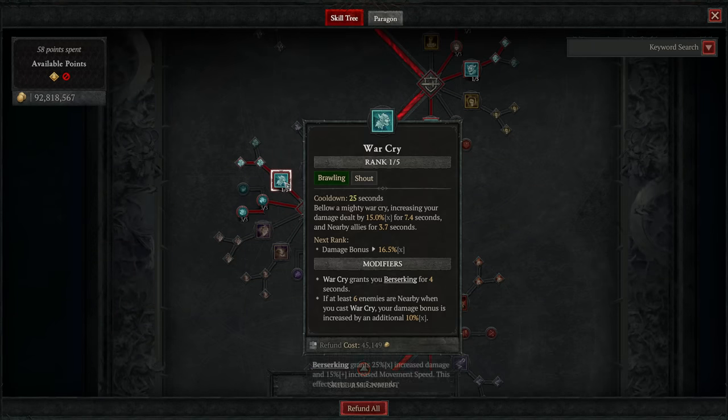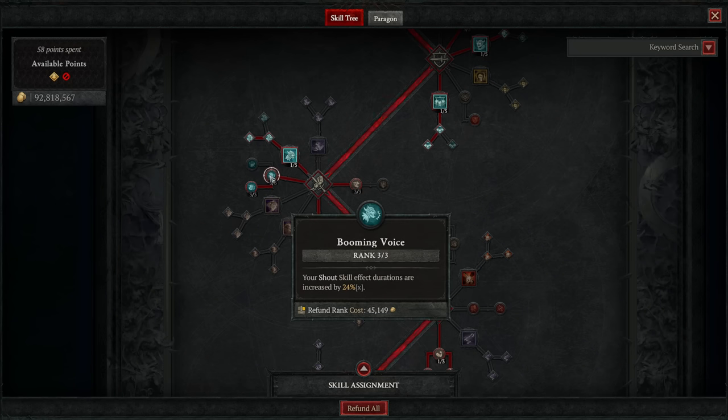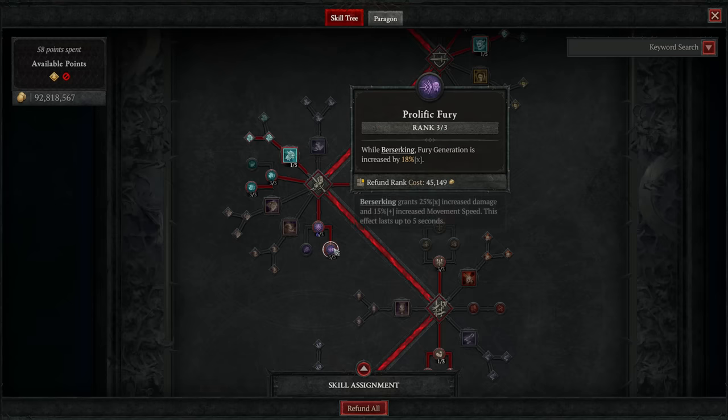In our next cluster, we're grabbing Warcry, our final shout. We also take its Enhancement and Power Warcry. This shout increases your damage, grants you Berserking, and also increases your damage even further if there are six or more enemies nearby when you cast it. After that, we're taking a ton of passives: three ranks of Booming Voice for enhanced duration on all three shouts, three ranks of Guttural Yell to reduce the damage of nearby enemies after you shout, three ranks of Aggressive Resistance for bonus damage reduction while Berserking, and three ranks of Prolific Fury for bonus Fury Generation while Berserking.